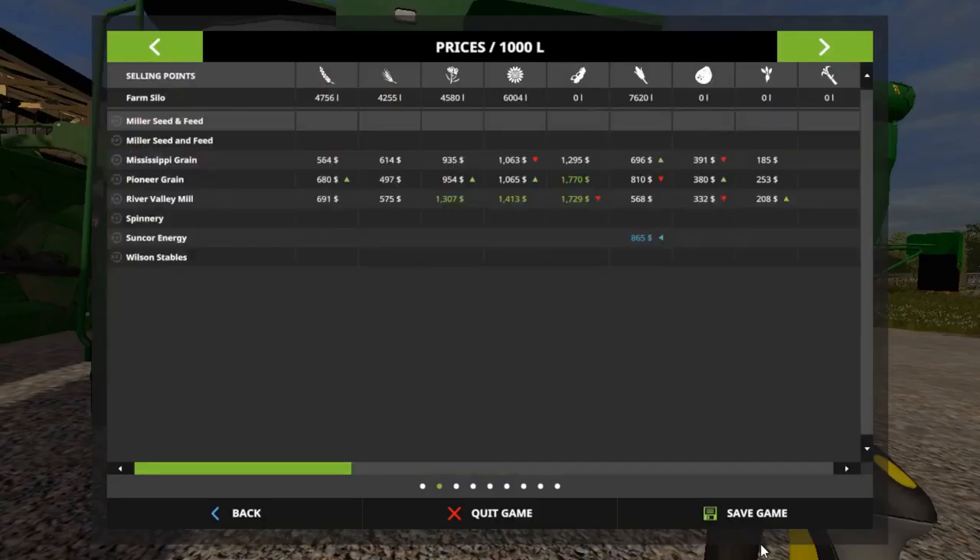That's 865 liters. We got 7,620 in the thing up there, so we really don't have any corn to sell because what I got is for the pigs. We don't have any soybeans. We got a little bit of sunflowers, just a little bit of everything.